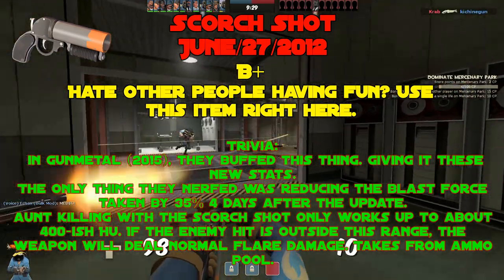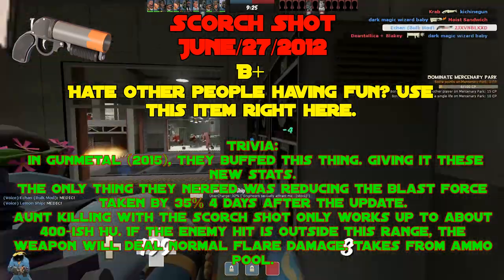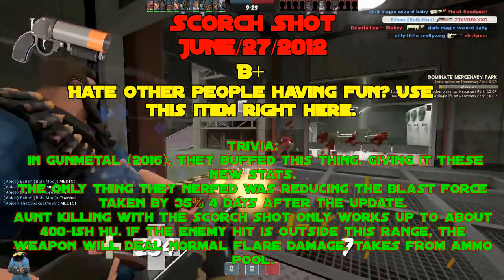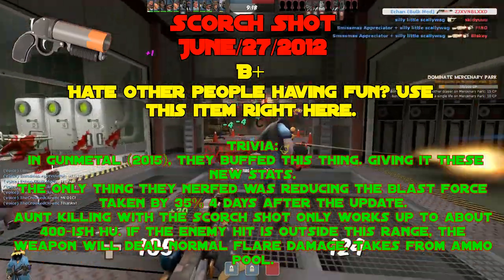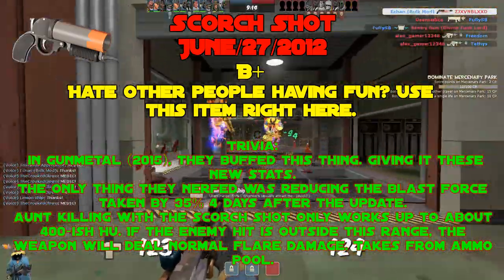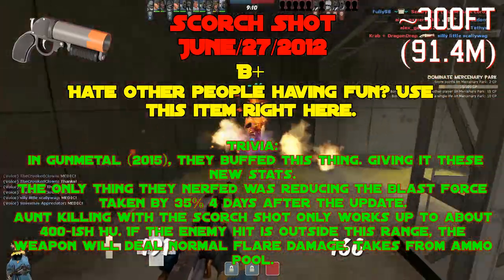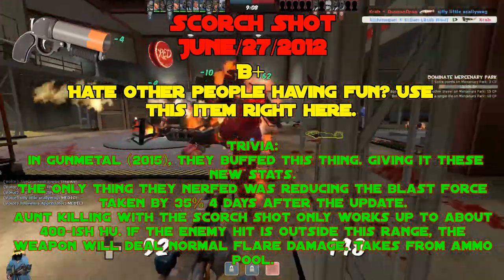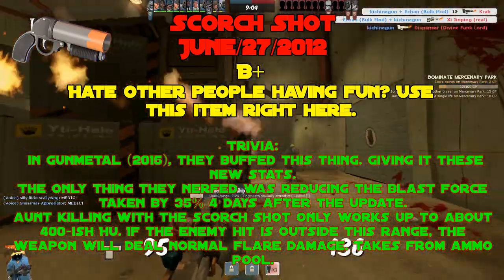The only nerf was reducing blast force taken by 35%, four days after the update, because for a short time there was really no reason to run the Detonator. Also, taunt killing with the Scorch Shot only works up to about 400-ish hammer units — if the enemy is hit outside this range, the weapon deals normal flare damage, and it uses an actual flare from your ammo pool.